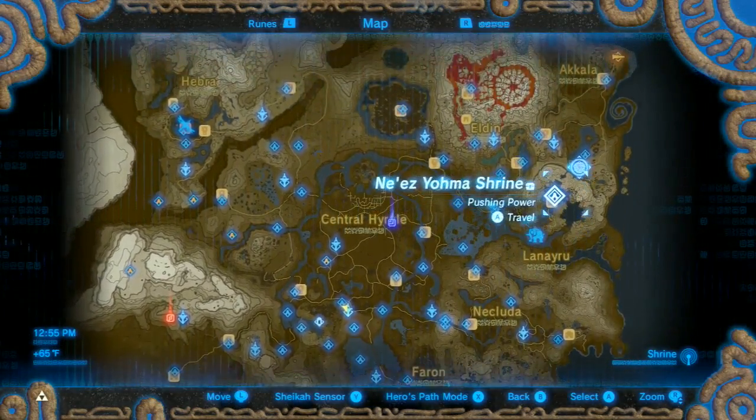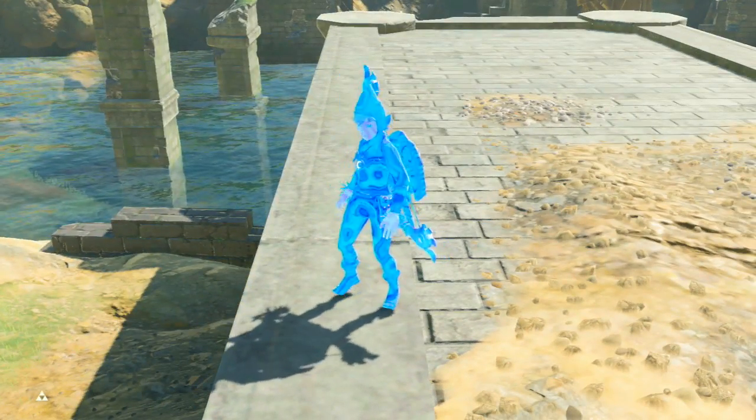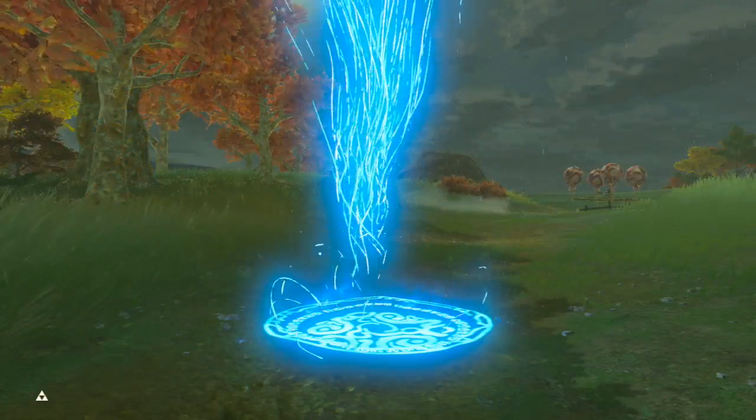We're going to show another thing from DLC Pack 1 that you can find in the world hidden in a treasure chest — it's called the Travel Medallion. With the Travel Medallion, you can actually place it anywhere you want in the world and then instantly travel there. It opens it up as a travel gate. Say you're here next to these sky platforms and you didn't have the proper tools or equipment or food to go after them — you could place the Travel Medallion there, go home, stock up, and then warp right back. It's really, really handy.